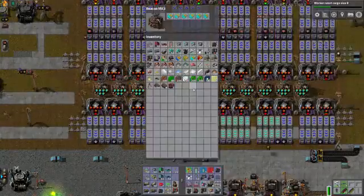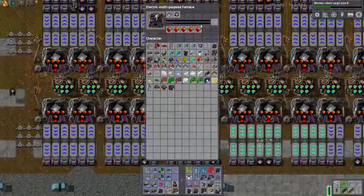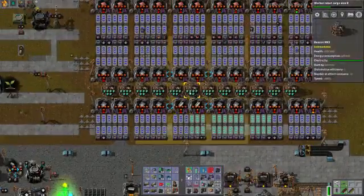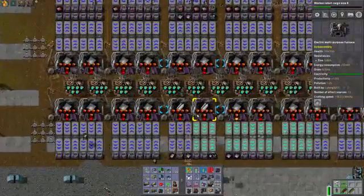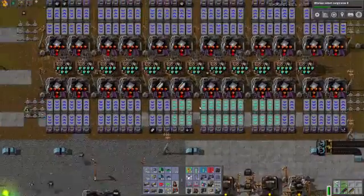In some of our setups these aren't even maxed out yet — these are still just using tier 4 speed modules and tier 4 raw productivity. We could take it even farther; these machines could be crafting at 200-plus crafting speed. At that rate you just cannot possibly use belts and inserters, so loaders become necessary.